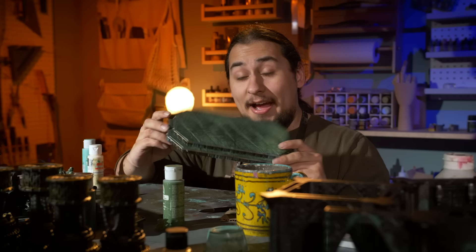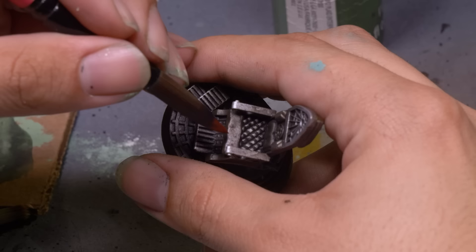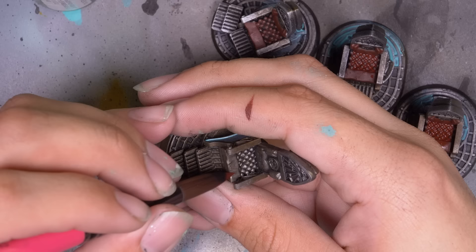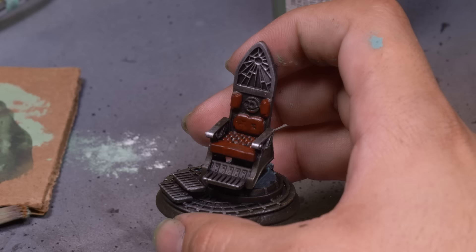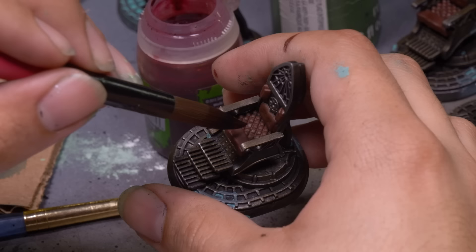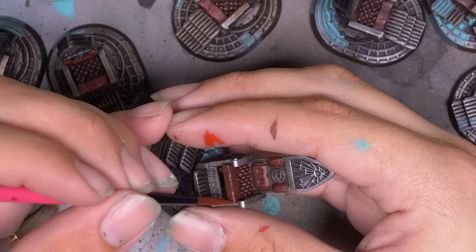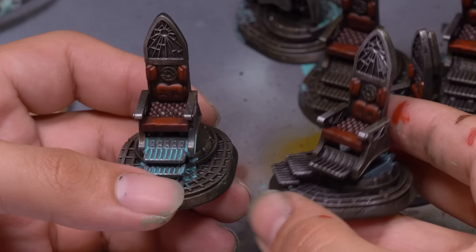But right now it is time for some grimdark gamer chairs. I took a nice dark royal red and put it over all the plush parts of the seats — these chairs are upholstered with only the finest tau leather. Even though they look pretty uncomfortable and they're super grimdark and made of metal with a port so you can plug your brain into the spaceship, I would sit in this chair. I put a red wash over the seats and then did some highlights using one of my all-time favorite colors, Evil Sun Scarlet. Anytime I paint red I use this color and it always turns out. These seats are ready for sitting.